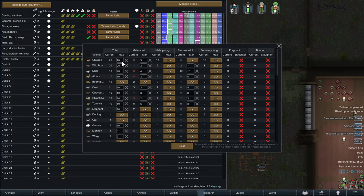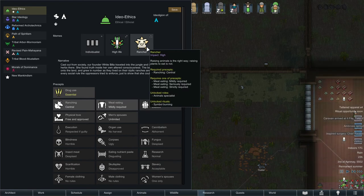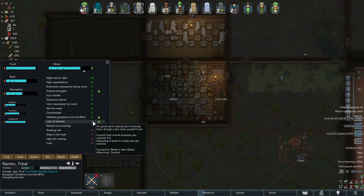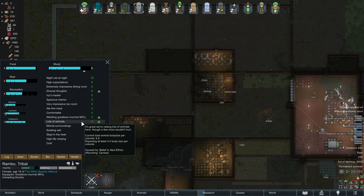Actually, the reason I leave the animal count high is because of my ideology. I chose the ranger ideology — the more animals I have, the bigger the mood buff I get. If you look at the ideology: no animals is minus three, scarce animals minus two, few animals minus one, lots of animals — total body size per colonist of eight — is plus two, and tons of animals is plus three.